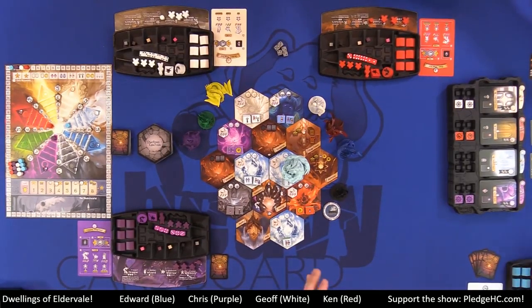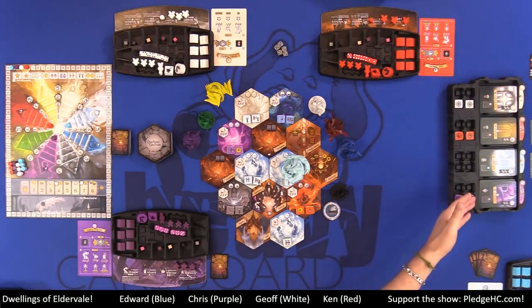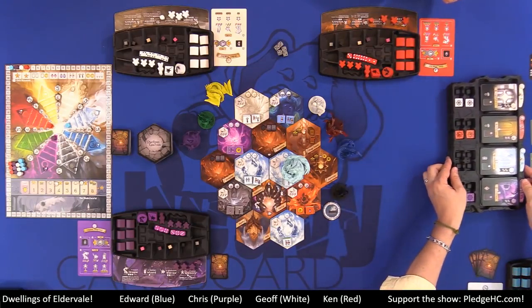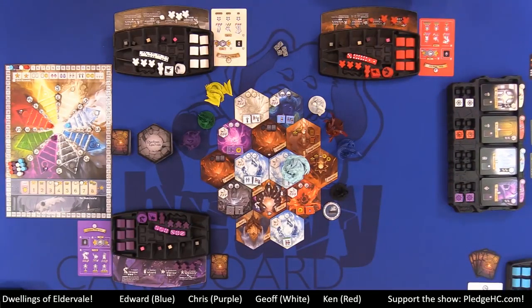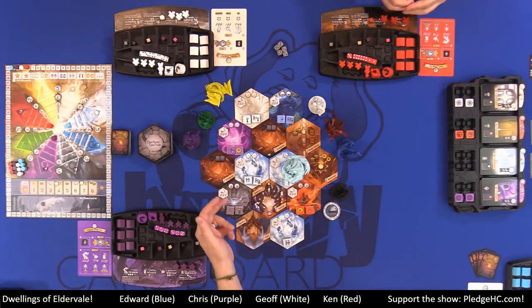Let's go over the main board. We have the main board comprised of elemental realm tiles. There are a total of eight different elements in the game, four of which are pictured here and four underneath. We will show those off as we go through the game. Not all eight elements are available in every game — in a four-player game, we have six of the available elements.